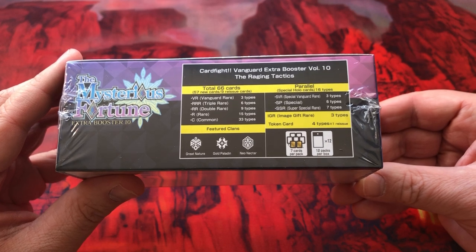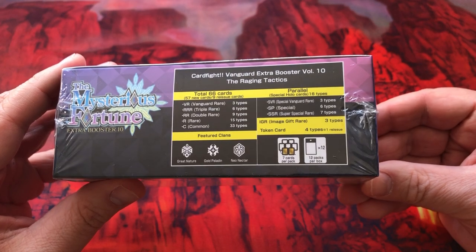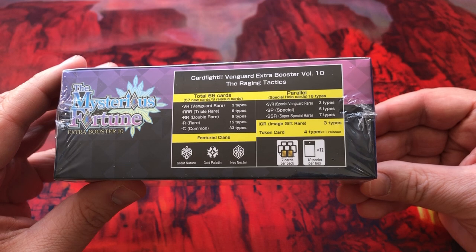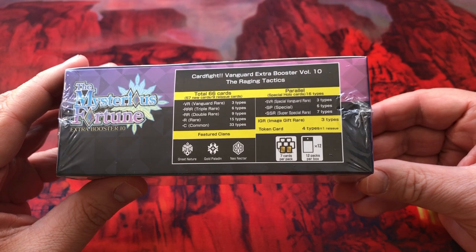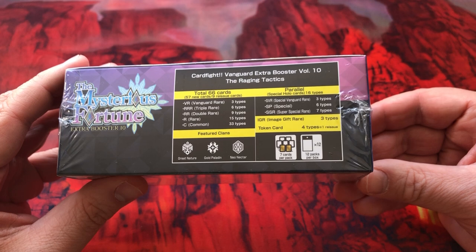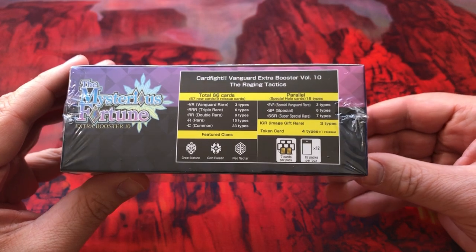6 featured clans: Great Nature, Gold Paladin, and Neo Nectar. We've also got some special holo cards — special Vanguard rare, 3 of those; special rare, 6; and super special rare, 7 types. And our image gift rare, 3 types; token card, 4; and 1 reissue.